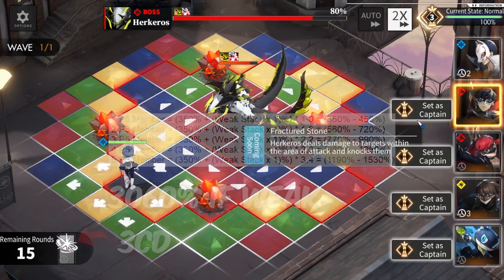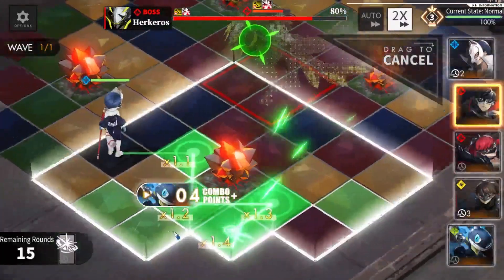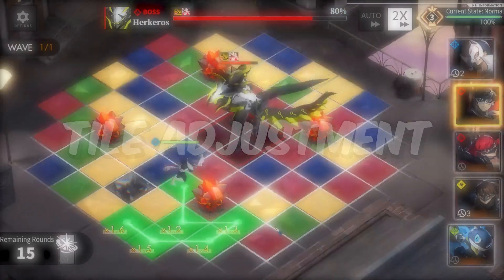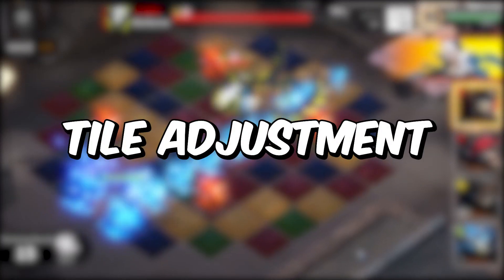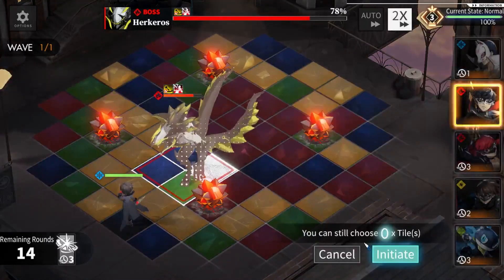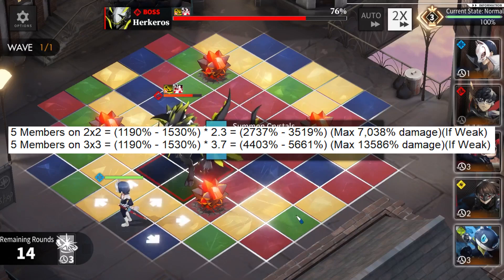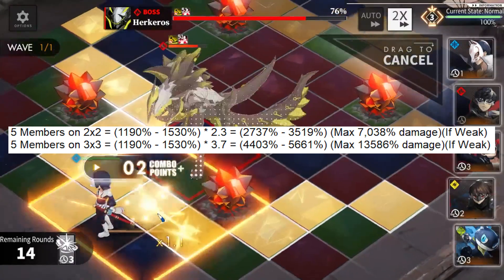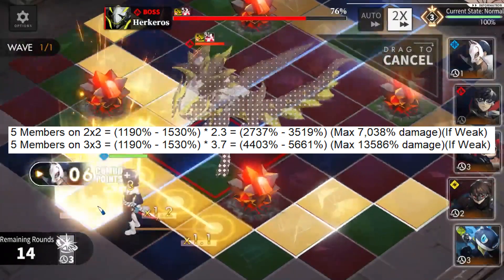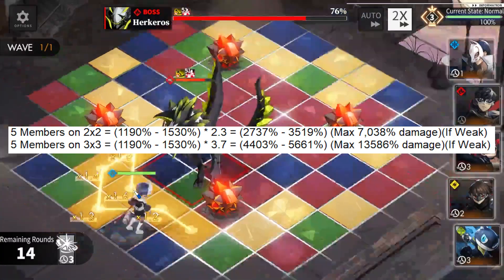That's still not all — All Attack also has another multiplier we've never seen before: Power Adjustment. It deals more damage depending on the size of the enemy. For a 2x2 enemy, All Attack does 2.3 times more damage. For a 3x2 enemy, All Attack deals 3.7 times more damage. As you can see, the damage you can deal to a 3x3 enemy is almost uncanny.